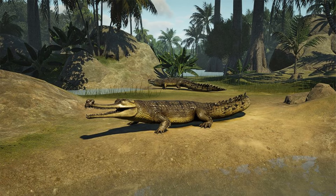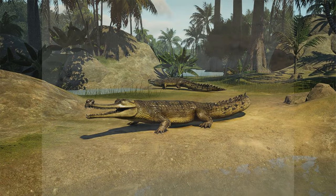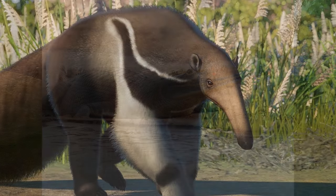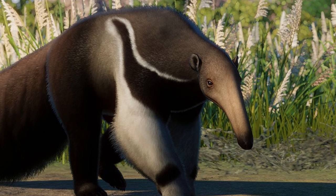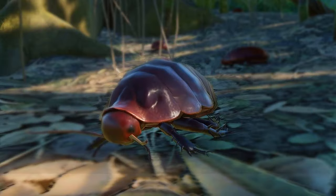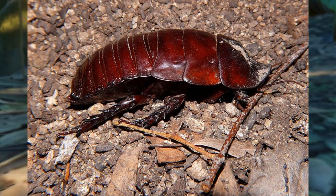The Gharial needs its jaws much thinner and sort of spindly, as they are especially adapted for swiping through the water very quickly, also making them slightly wider and giving them a bit more muscle — if you use photo reference you will be able to get it right, Frontier. The Giant Anteater is another animal that could benefit from updated fur textures, giving it those long threads of hairs and that scruffy look. The Giant Burrowing Cockroach compared with real life.